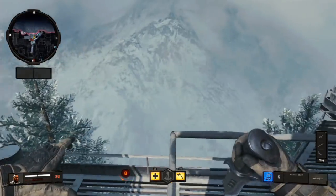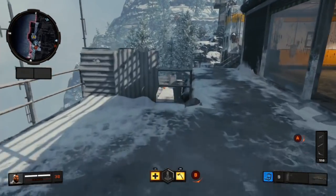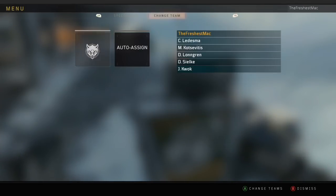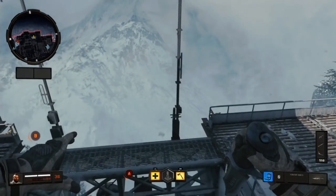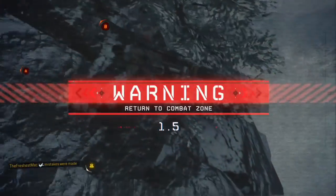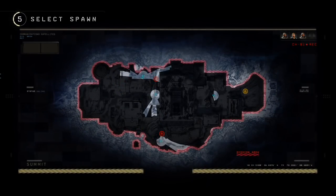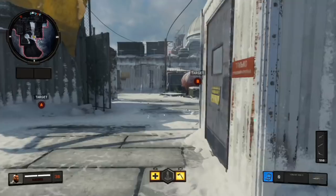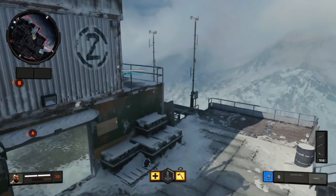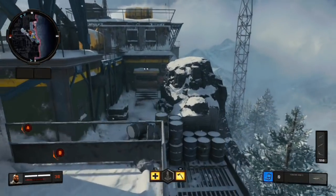If you want to change class, you have the bomb, so just kill yourself by suiciding. Say you want to change class — just choose a class, kill yourself, and you'll respawn in a few seconds. Then you can go grab the bomb again. I think there's a respawn time setting you can change; if you can't, just look into the settings.